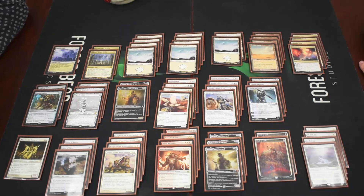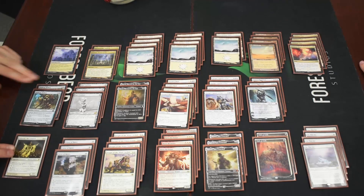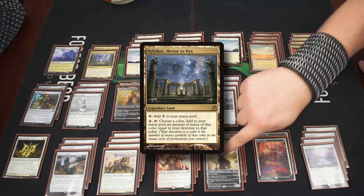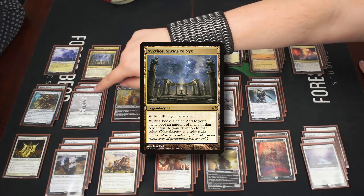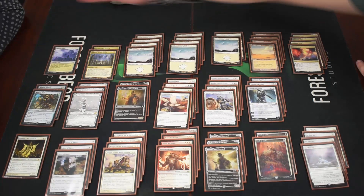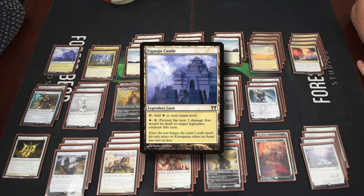All plains are snow covered for On Thin Ice. We have two Nykthos, Shrine to Nyx, which helps with mana but isn't strictly necessary — the combo can be mana intensive, needing four mana for Walking Ballista and three for Heliod, but they can be split across turns. Nykthos provides the option for a one turn kill and can also make giant Walking Balisters or Kaheera if needed.